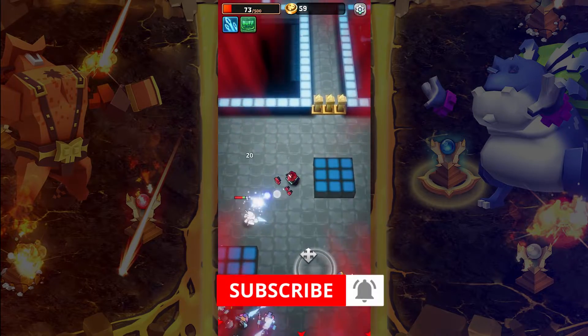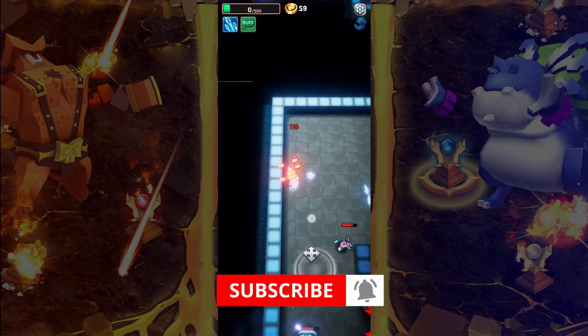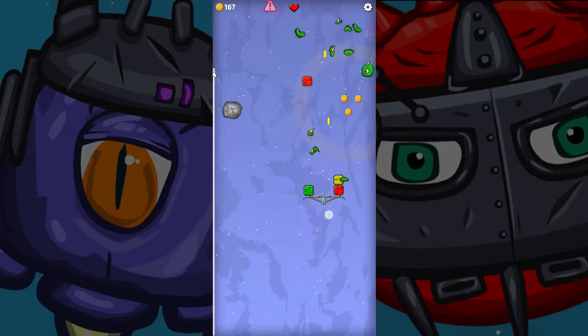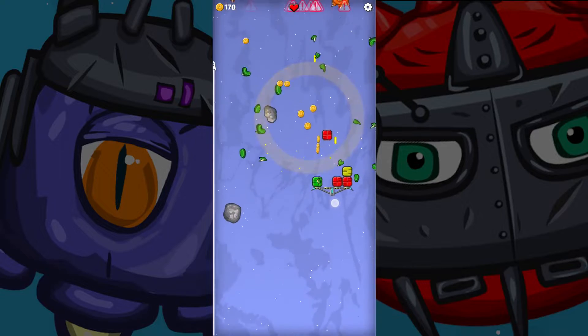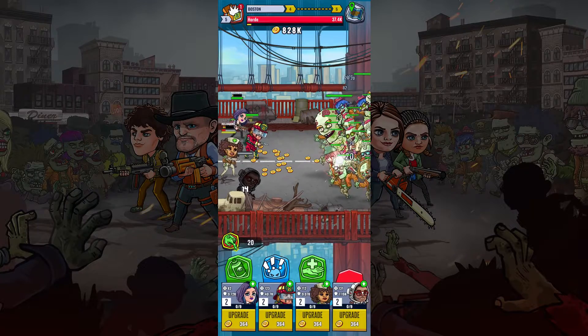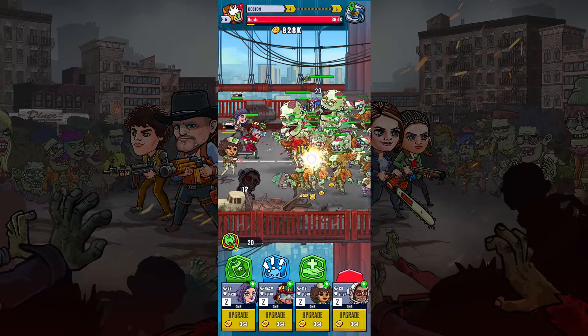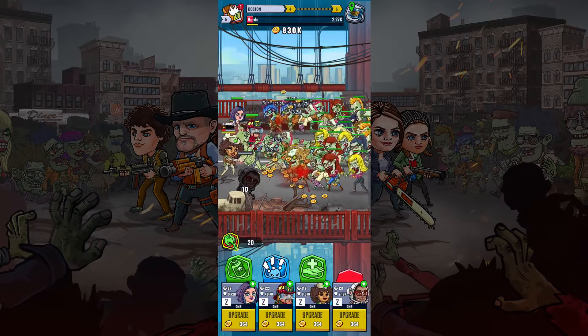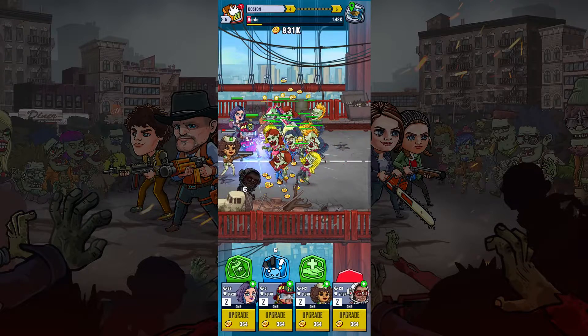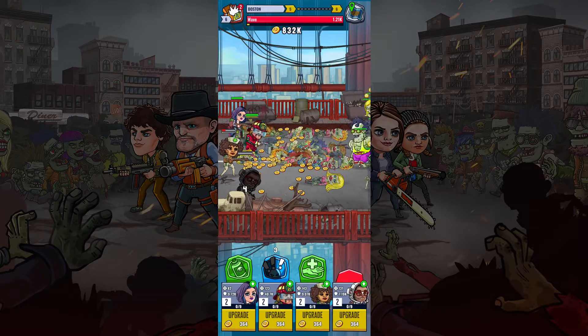What sort of games will we be taking for a spin today? Today's lineup is a great one. We've got everything from an arcade space shooter game with Tetris-like bullet hell gameplay, to a top-down Battlelands Royale competitor, an idle shooter RPG based on the Zombieland movies, and lastly an Archero alternative with permadeath. So let's waste no more time — here's today's first game.